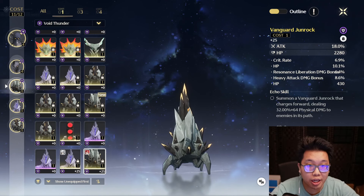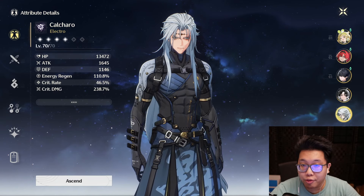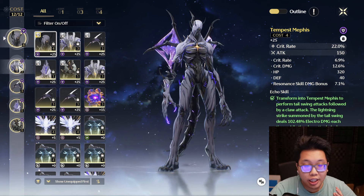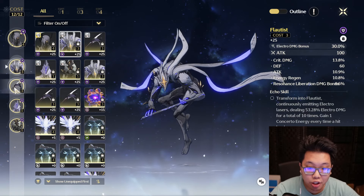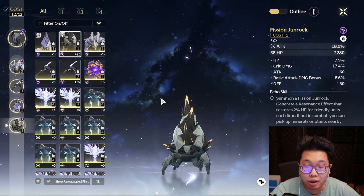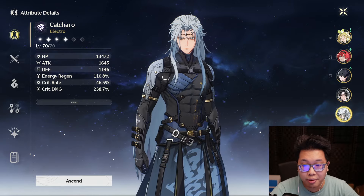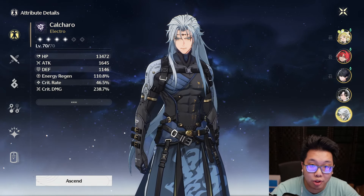If we run Calcharo on the 43311 Echo variation, he would have a crit rate or crit damage 4-cost Echo, a combination of 2 element damage percent or attack percent 3-costs, and finally his 2 last 1-cost Echoes would be attack percent. This has a decent spread of crit rate, crit damage, and attack while also providing valuable element damage percent in the build as well.